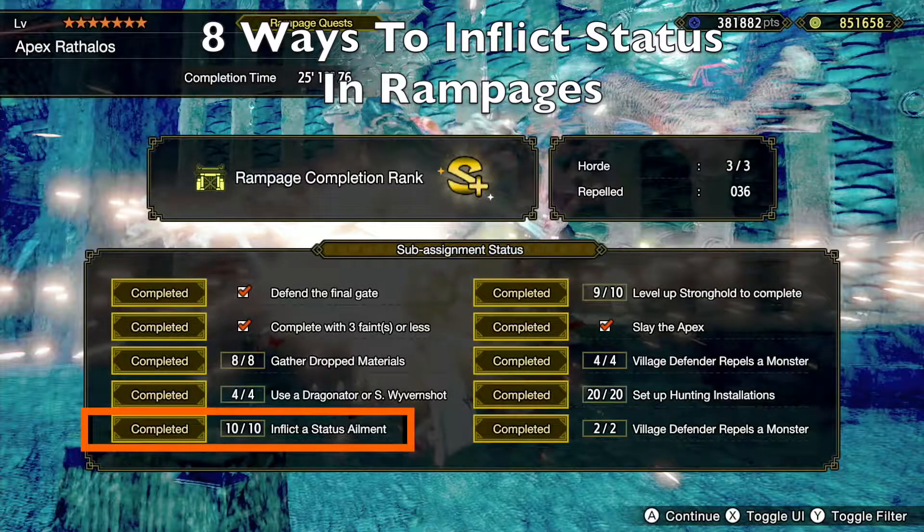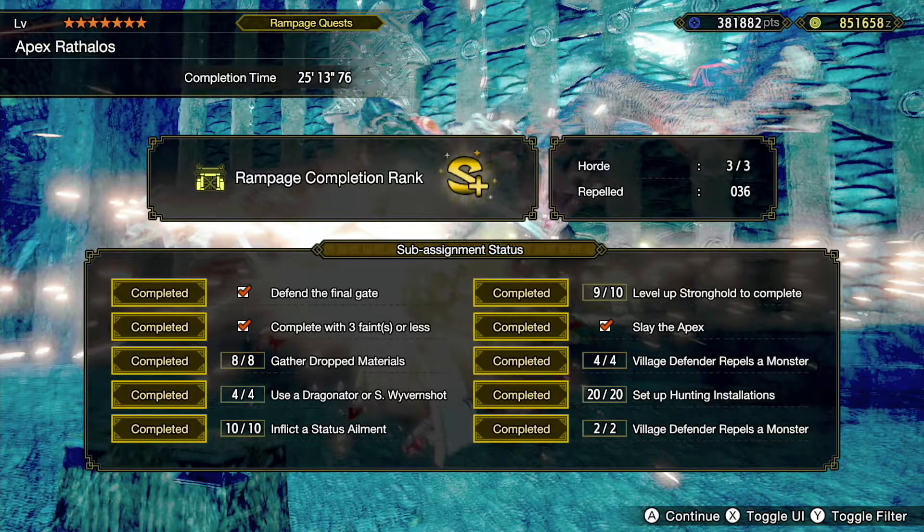It is important to meet as many objectives as you can when doing rampage quests, because they affect the rank you get at the end of the quest, which then affects the amount of rewards you get. In this video, I'm going to show you 8 ways that you can inflict status ailments in rampage quests, so that you can meet this objective every time.